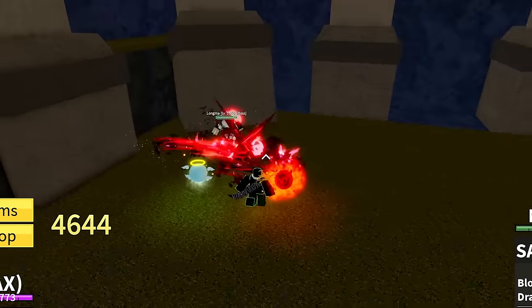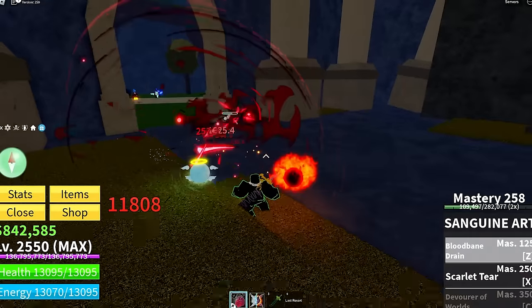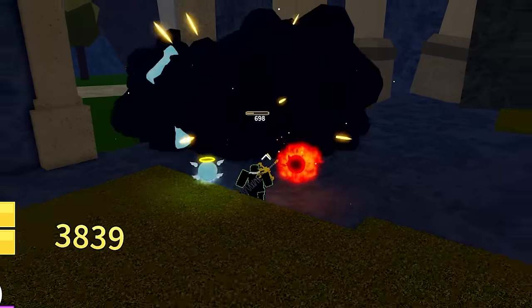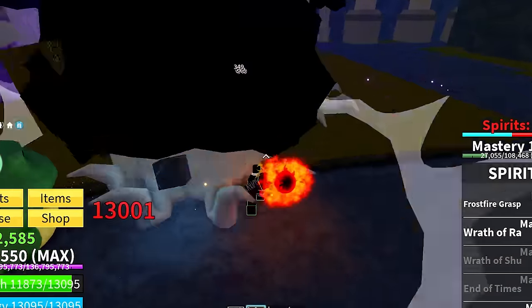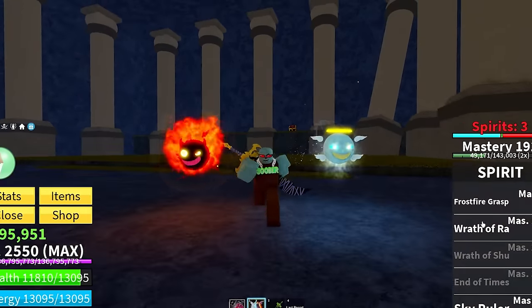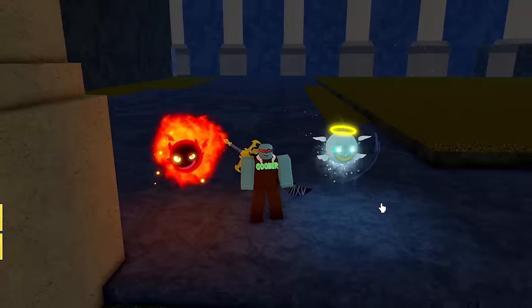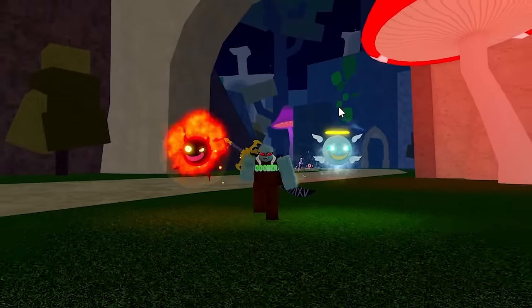I'm going to kill this boss really quickly because I want to see what this next move looks like. I have this strategy of using this fighting style and then just healing myself whenever it does damage — it's almost like having Buddha. Let's spawn in some cursed spirits to just absolutely do some damage for me. Look at all the cursed spirits — we just made a freaking forest! They killed the boss. These spirits are actually overpowered. I just realized I have my next move unlocked called Wrath of Ra.